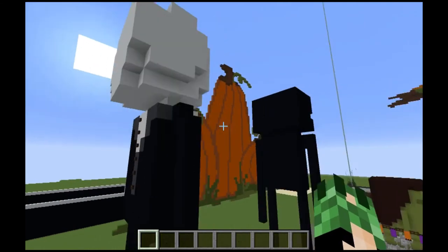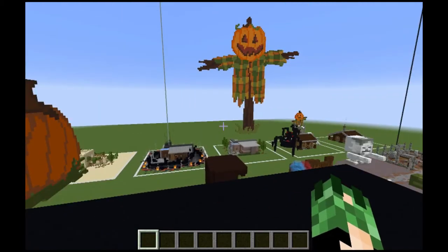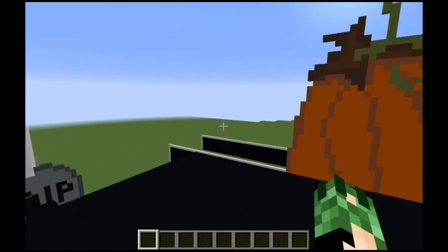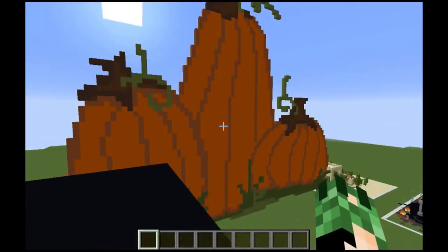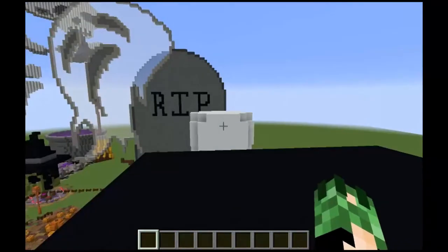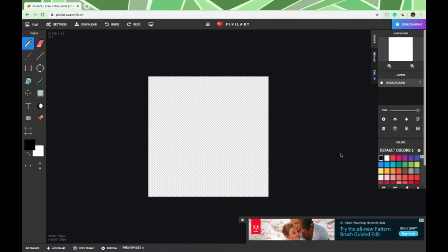I realized that a lot of people have a hard time with pixel art — they either copy something online, which is fine, or they just don't really know where to start. So I decided to show you how I go about making pixel art. I'm gonna hop over to a tiny little time lapse of me drawing out some pixel art and then show you how you can transfer it. So this is pixelart.com/draw. There are multiple pixel art programs you can use; I just happen to be using this one. Let's draw a little pixel art friend — I'm just using my mouse, I don't have a tablet or anything.